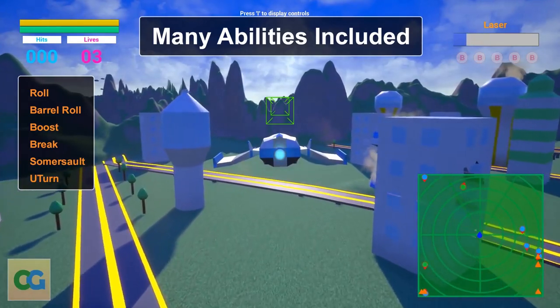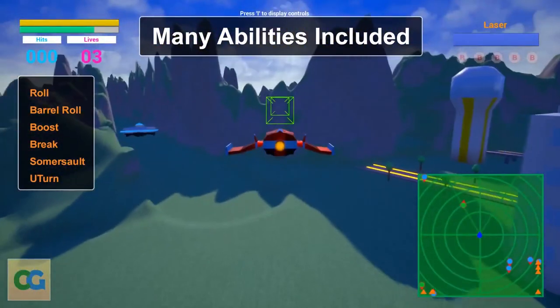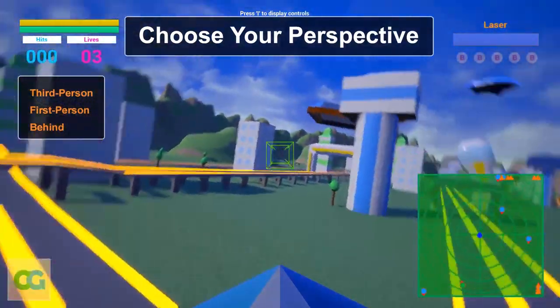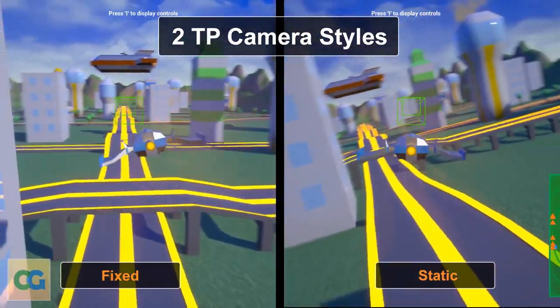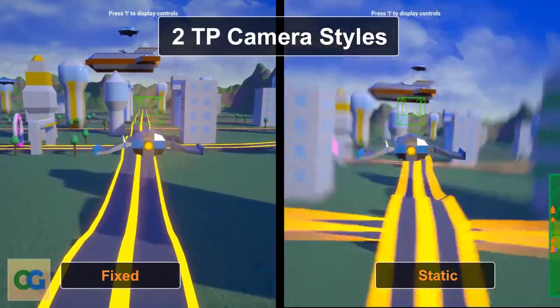You can also switch between three camera angles: first person, third person and back facing. The template comes with abilities such as roll, barrel roll, boost, break, somersault and u-turn, as well as a weapon switching mechanic built in to easily add your own weapons. Also included in the template are pickups which include health, shield, points, points cash, laser upgrade and bombs.